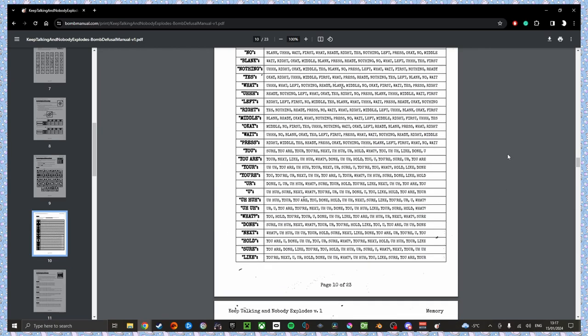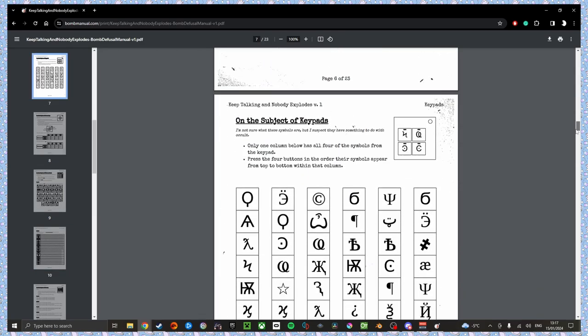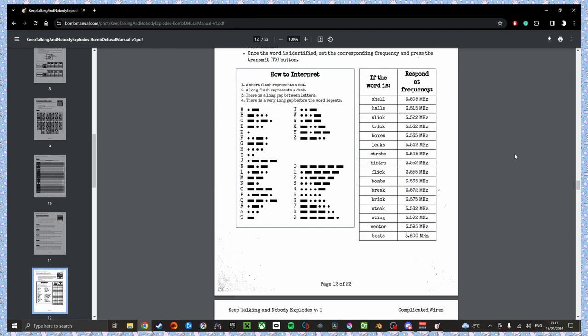Wire sequences. I'll do Morse code actually. Starting with: dot, dash, dot, dot. Dot. Dot, dash. So the second letter's an E. Dot, dash. Dash. Dot, dash. Dot, dot. So it's L, E — 'leaks.' L-E-A-K-S. Which is 3.542.